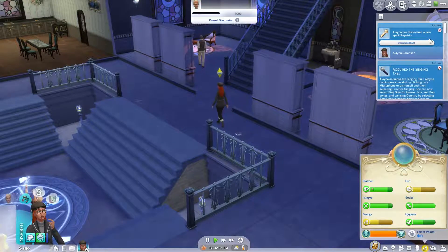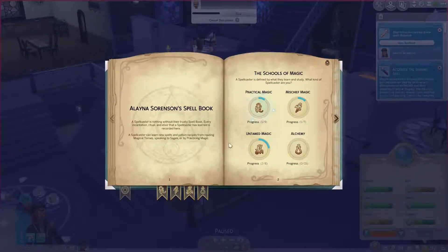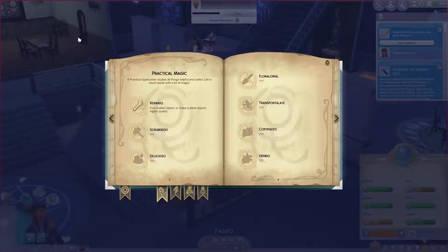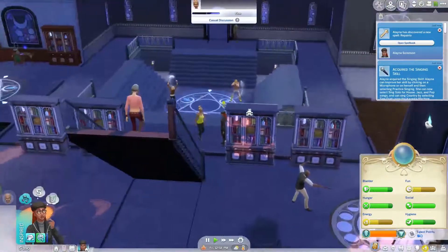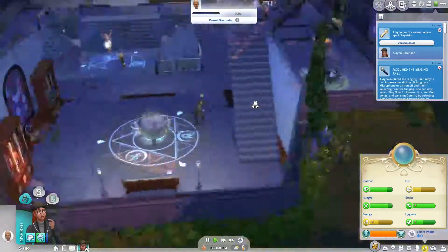Oh, new spell - ripario - that will be useful. Let's have a look at what we've got. Practical magic - so we've got one. We want this one, and maybe this one, because if we can make a bit of money off gardening - gardening seems to be the one that will suit this pack the most. If we can do that, then we can build our own weird house, can't we?